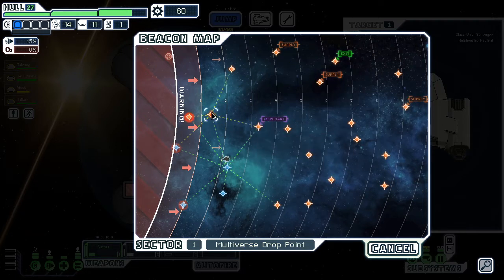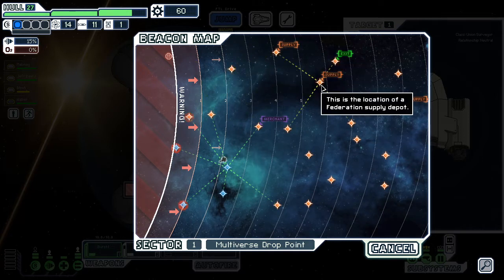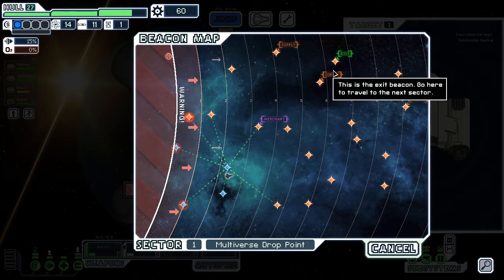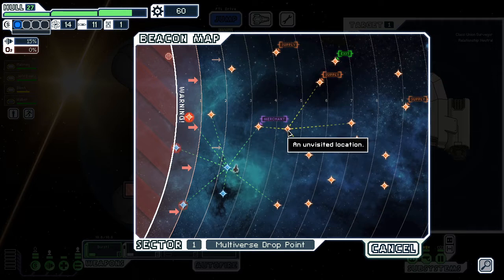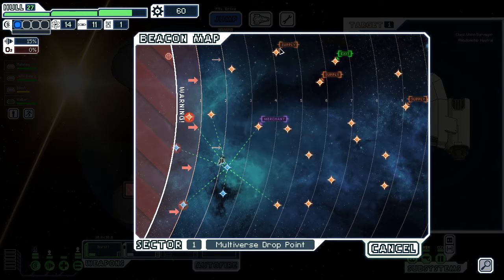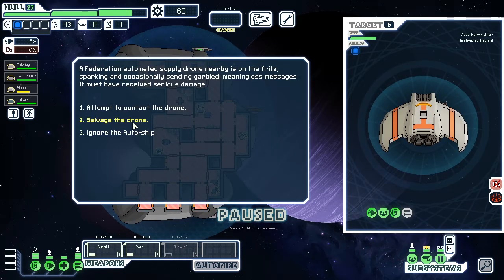I could go to the merchant and sell things or just go to all the supply beacons. Let me count — one, two, three, four, five, six, seven. If I go up for the supply beacons I'd run out — but if I go this way it'd be one, two, three, four, five, six so I'd also get the merchant instead of one supply beacon. The merchant's going to be maybe 40 bucks if I sell all the missiles. I have a rocket that's only one power which is pretty good. We'll just salvage the drone — thank you for all the money.